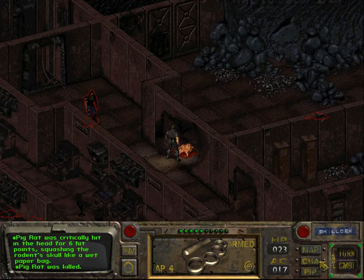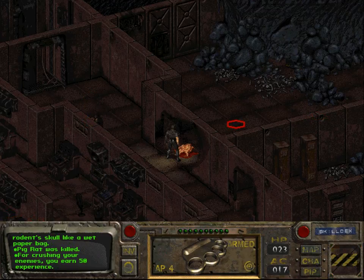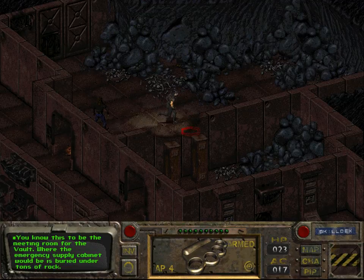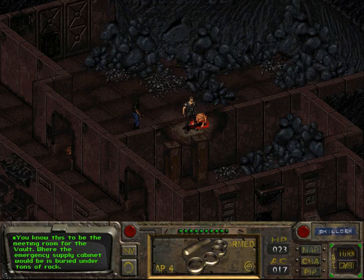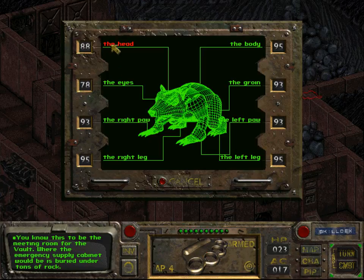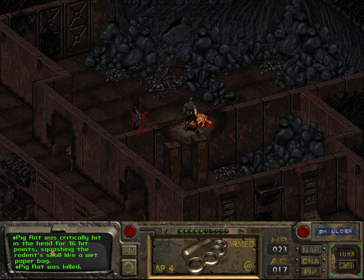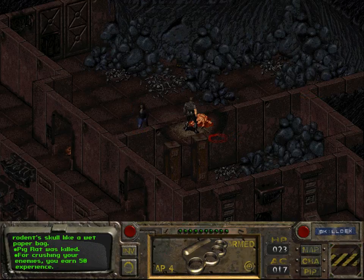Now it's dead. Pig rat was critically hit in the head for 6 points, squashing the rodent skull like a red paper bag. By the way, if these combat descriptions sound familiar to you, it's probably because they are quite similar to the combat descriptions in Fallout's spiritual predecessor Wasteland, which is alluded to in several instances in this game. And this time we killed it in just one hit, which shows why it's useful to target the head.